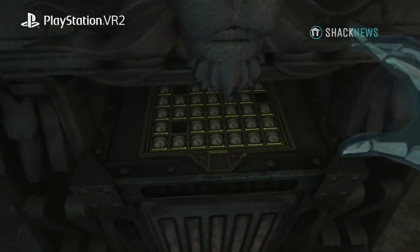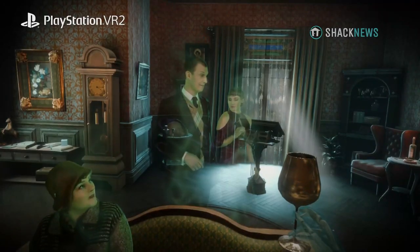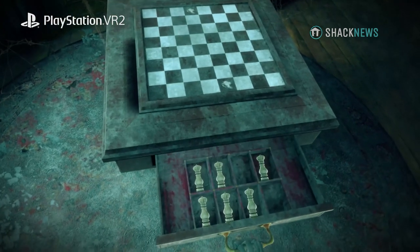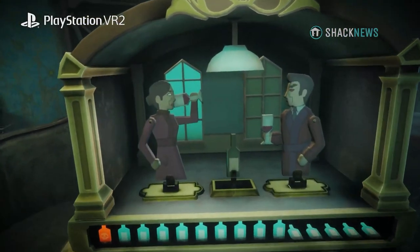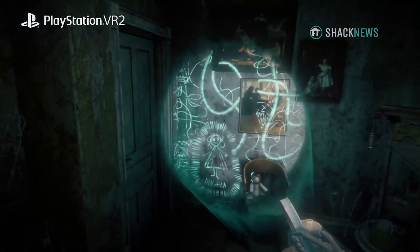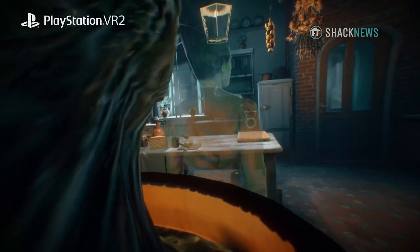The 7th Guest has been ported before, but this is a full top-to-bottom recreation of the game. You originally had these rendered environments, but now it's a situation where you can interact with so many different things that you couldn't before. How did you go about adapting the puzzles, the interactions — everything you could do in the original — bringing that into a virtual space where you can affect it with your hands?